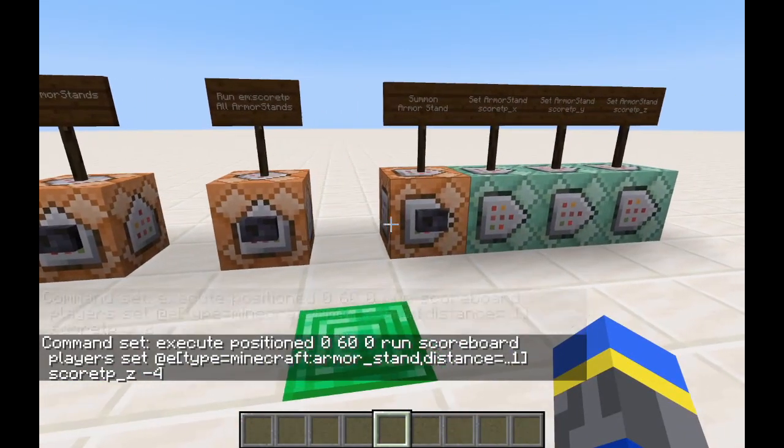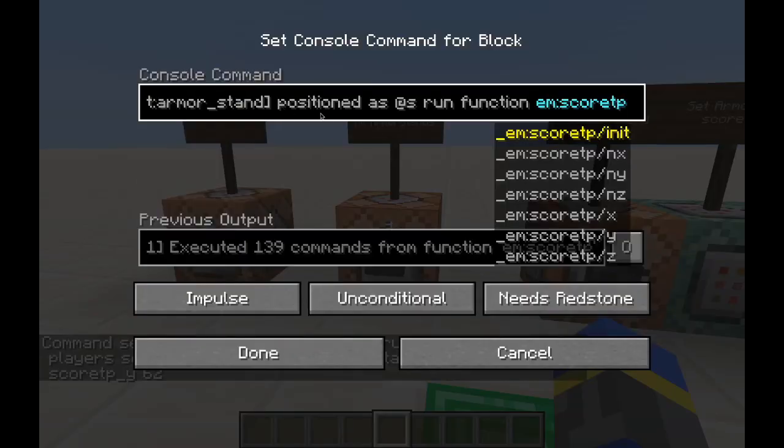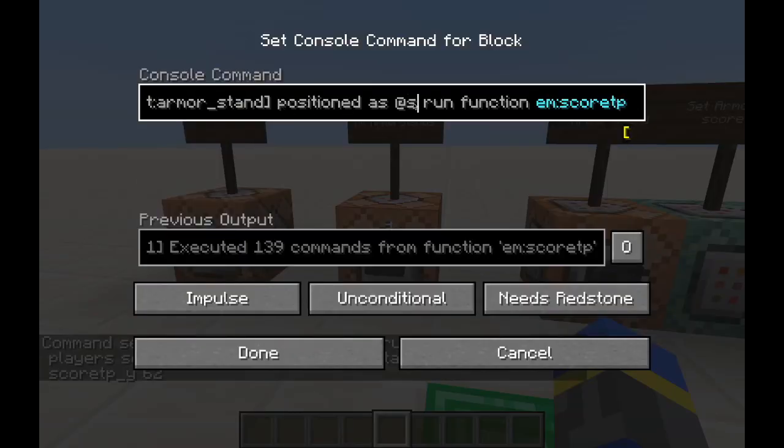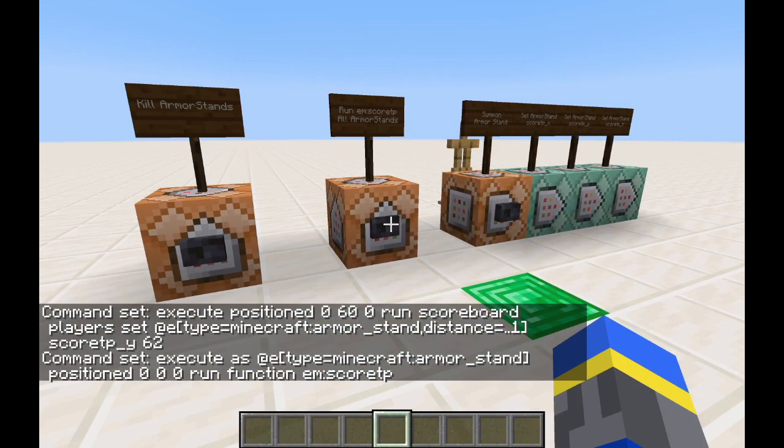If you want to use absolute coordinates instead, then all you have to do is position it at 0, 0, 0 instead of at itself. Now if we run this, it's going to teleport it to that same block every single time.